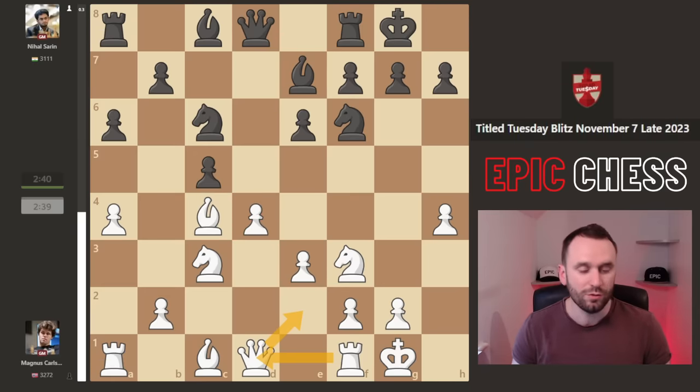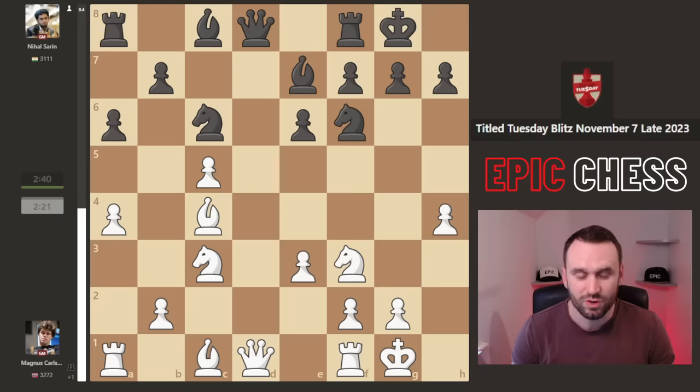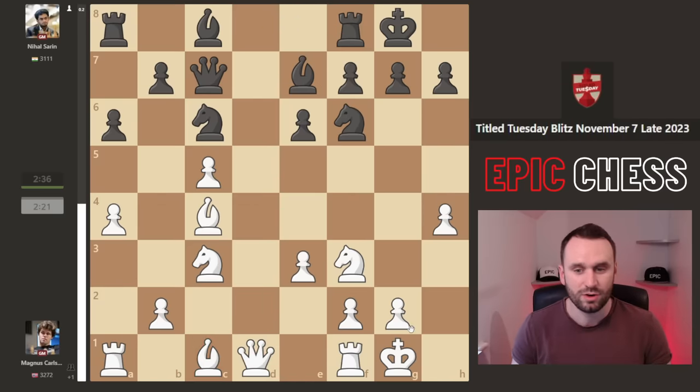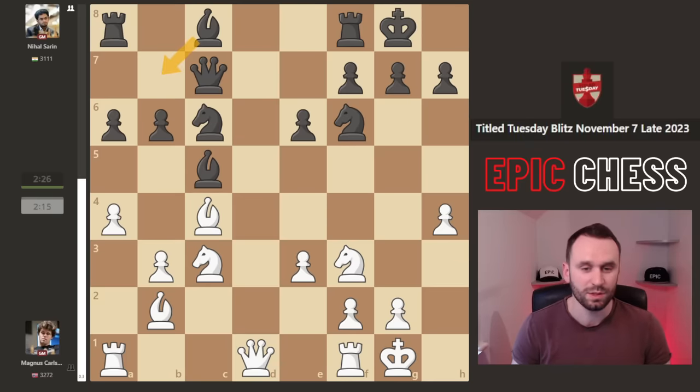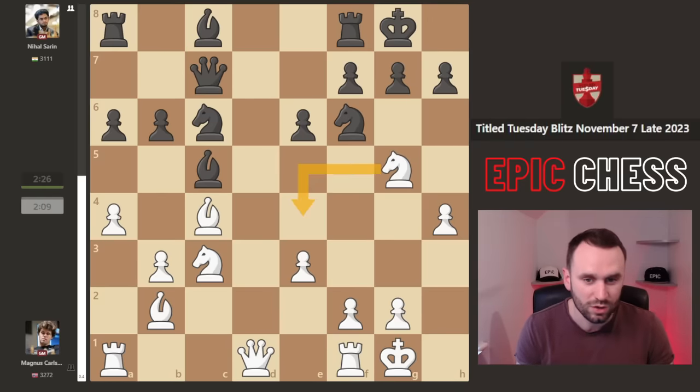He takes here first. Now Nihal doesn't rush to recapture - he goes queen c7, not allowing any queen trade, and bringing this cannon to the open file to blast that queen soon. Magnus is a little bit cramped, so he goes b3, preparing development. Now we see bishop takes on c5, bishop b2, and b6 - Nihal playing copycat with the bishop.